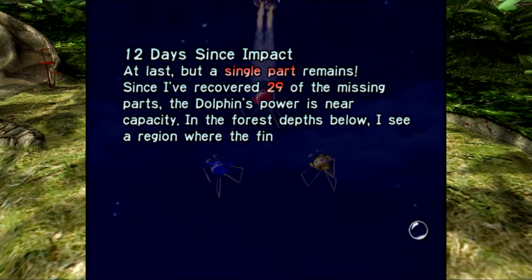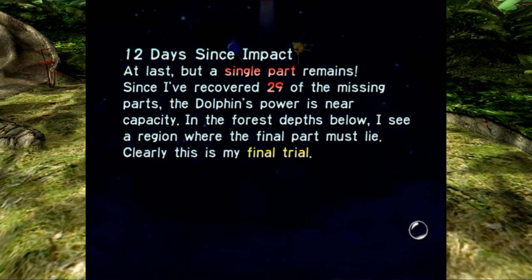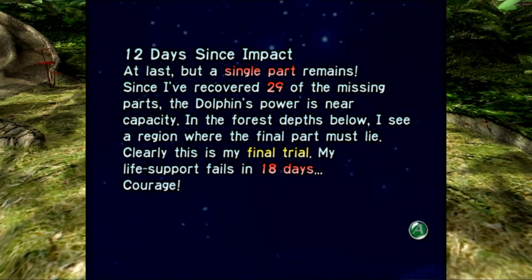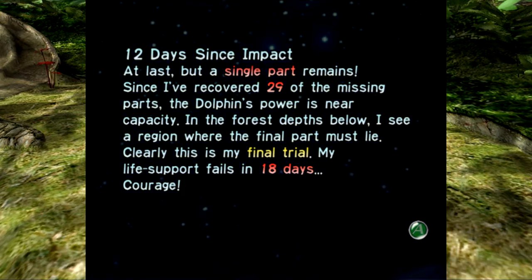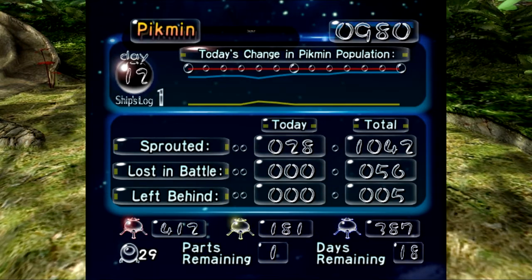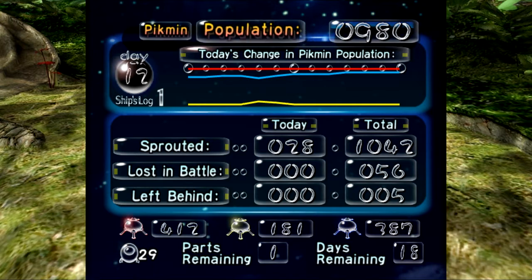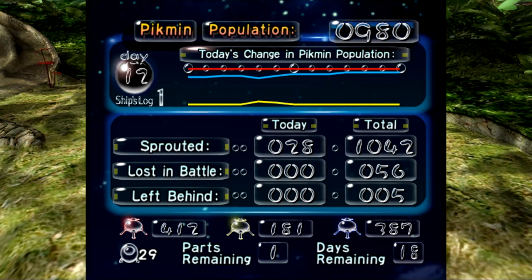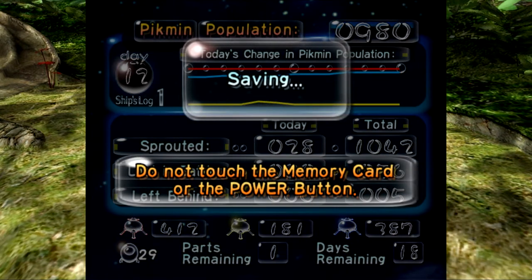12 days since impact — at last, but a single part remains. Since I have recovered 29 of the missing parts, the Dolphin's power is near capacity. In the depths below, I see a region where the final part must lie. Clearly, this is my final trial. My life support fails in 18 days. Courage! We believe in you, Olimar — I believe in you at least. We have a Pikmin population of 980 — over 400 reds, 181 yellows, and almost 400 blues — going into the final trial.